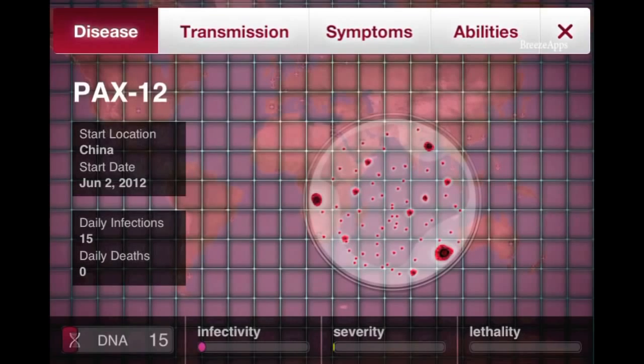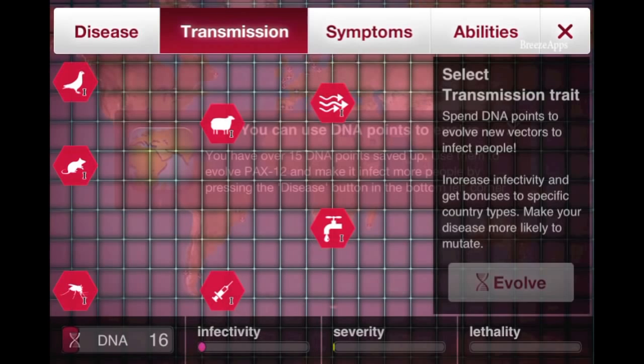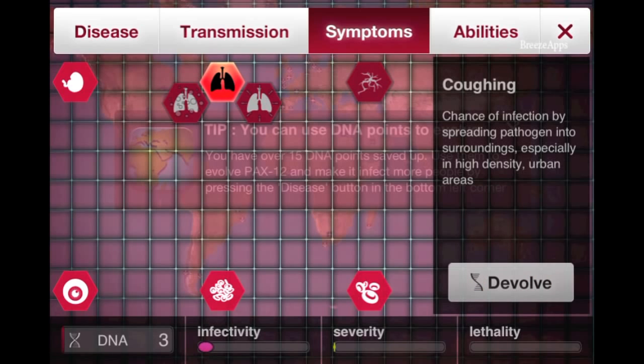We have 15–16 DNA points so I'm just going to get a transmission. I'm going to get Air 1, and in the symptoms I'm going to give my disease a coughing symptom.